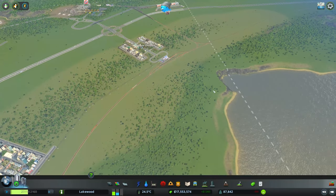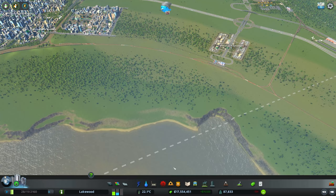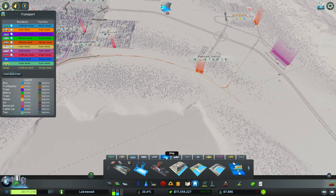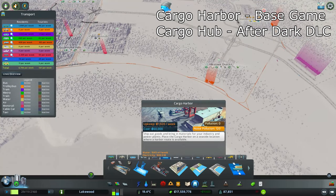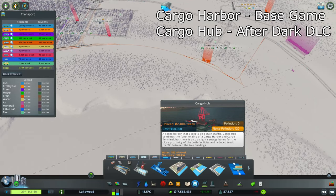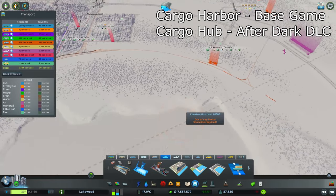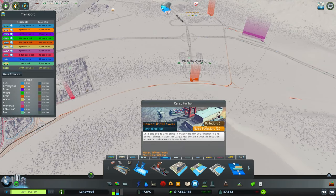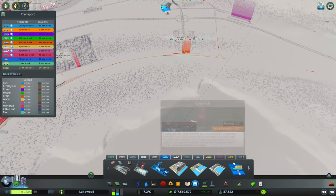The last outside connection we need to add is the ship connection, going just at the edge of our map. Just like the airport, we have two options — going into the transport menu under the Ships tab, we have the Cargo Harbor, which I believe came with the base game, and the Cargo Hub, which I think came from either Mass Transit or Industries DLC. The same difference applies — the regular cargo harbor only has road network connection whereas the cargo hub has both road and train network connections.